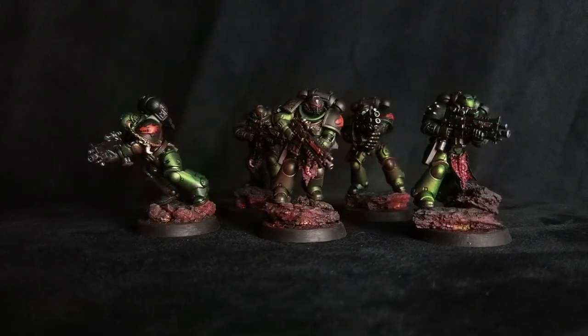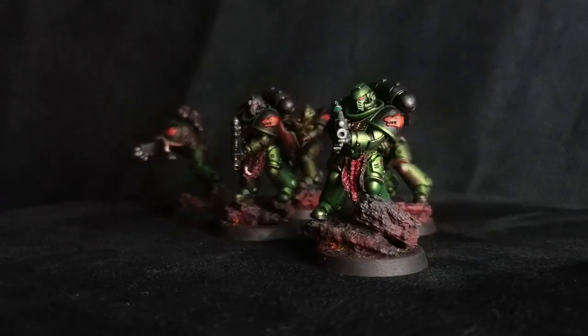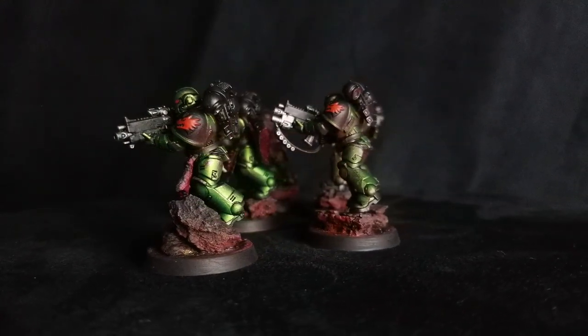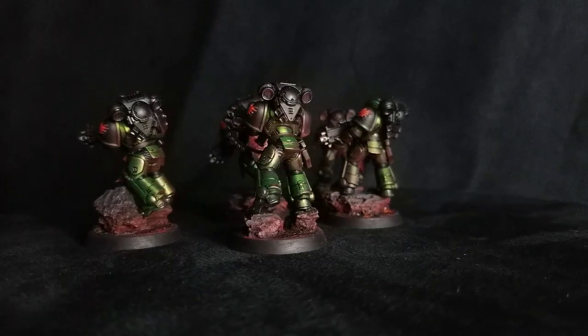One in every five models can also take the Astartes grenade launcher. This thing has two profiles and you have to choose which one, but it's in addition to his bolt rifle — it straps on the bottom — so he can continue to fire his regular weapon in addition. The two profiles are: assault D6, strength three, AP zero, damage one at 30 inch range; and assault one, strength six, AP minus one, D3 damage at 30 inch range — just a way to provide a little more punch. If you're taking a five-man squad, there's no reason not to take this. It's a solid, cheap choice. And if you're taking a 10-man squad, taking two, why not benefit from having those weapons.